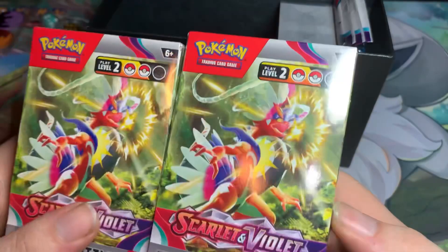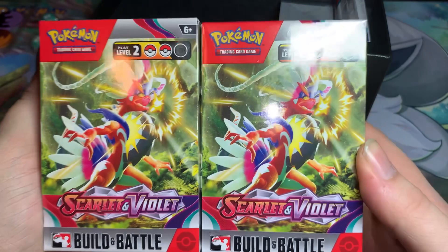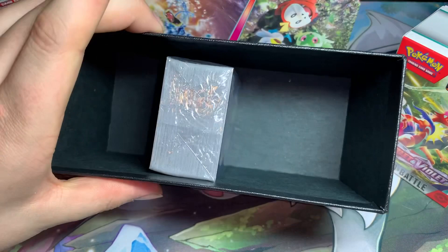Both are Koraidon - oh my god, I do not have a Miraidon one. I've always gotten the Koraidon one unfortunately. I'm pretty sure one of them is going to be Klawf or Reverb of Room. Then we have our three booster packs. If you stay tuned to the end of the video I do have a bonus pack to open. No code cards, nothing else.